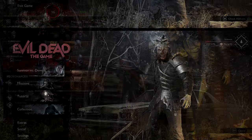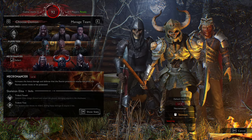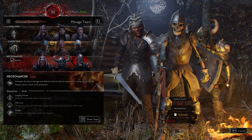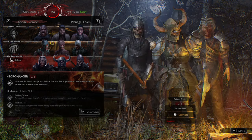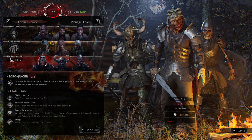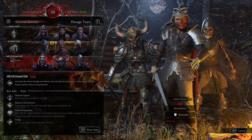We'll start off by looking at our Deadite spawns. First off we've got the Elite — it can smash and toss. We've got the regular or basic skeleton — it can thrust, Warcry, and dodge. And then we've got the Big Daddy, the boss. This guy has Skeleton Support, Resurrection, Infernal Invigoration, and Dodge.